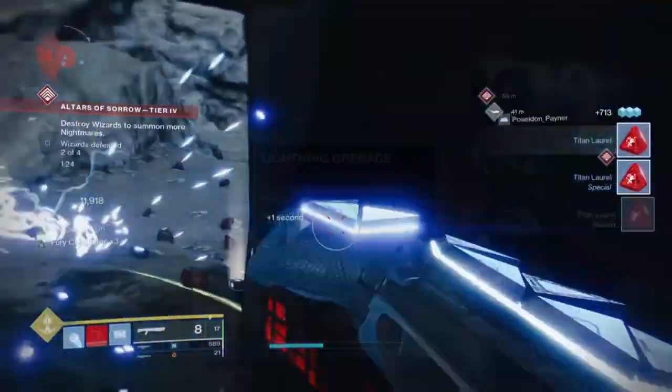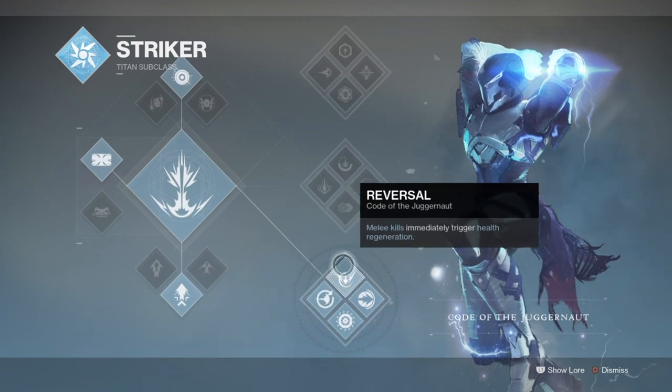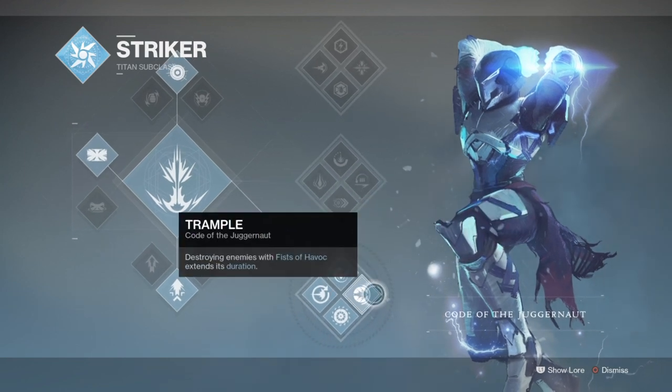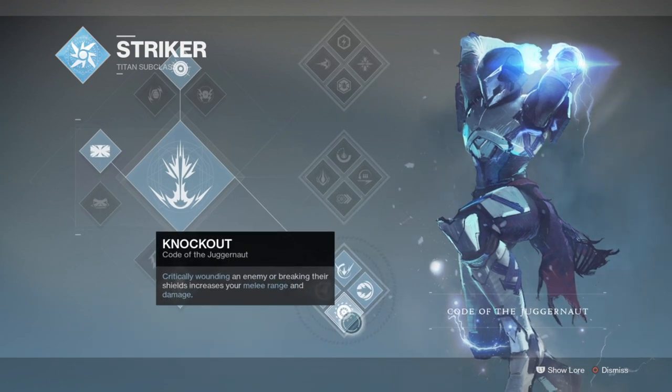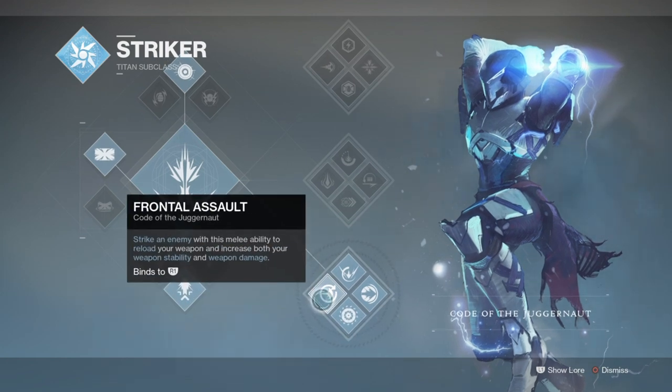Starting things off, the subclass of today's pick will be the Code of the Juggernaut, a fan favourite for PvE ad clearing or crucible super usage. Perks such as Knockout, Reversal, and Frontal Assault are everything you'll need for creating a high damage and heavy protection build — we can increase our melee damage via Knockout, start health regen via Reversal, and gain a weapon damage increase, reload, and stability buff via Frontal Assault. All in all, this will benefit us for the weapons we use against certain enemies and for triggering and activating our Warmind Cells.